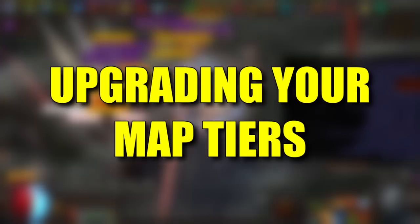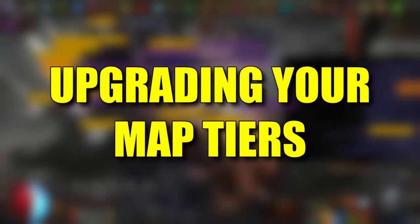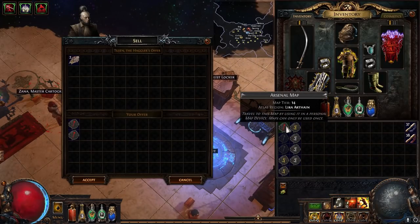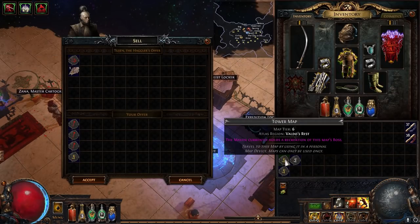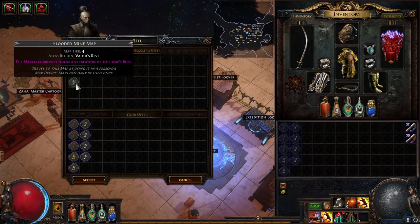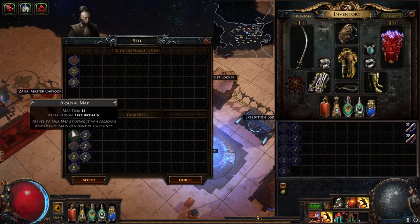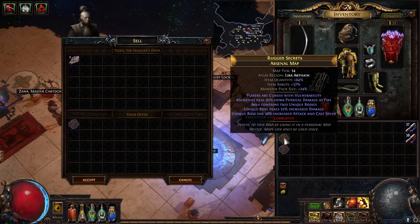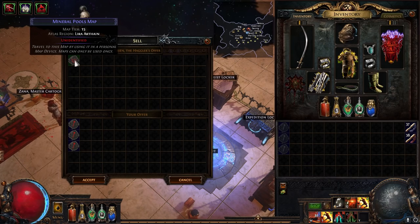If you have excess maps, you can upgrade them by one tier by trading three of the same map to a vendor. This is particularly useful in the early stages of a league when you're trying to upgrade your atlas. It can also be done with corrupted maps to create a non-corrupted higher tier map — so if you're running Nemesis 3 and getting loads of corrupted maps that are useless, you can upgrade them into a higher tier one for free.